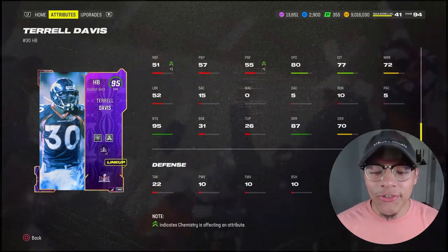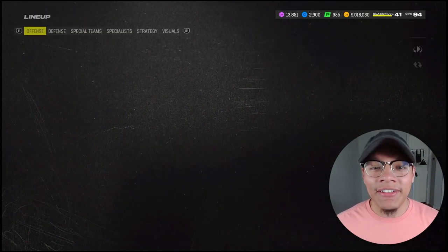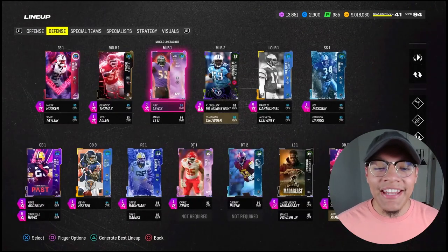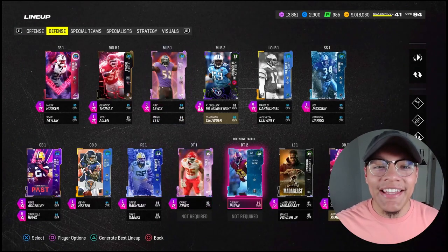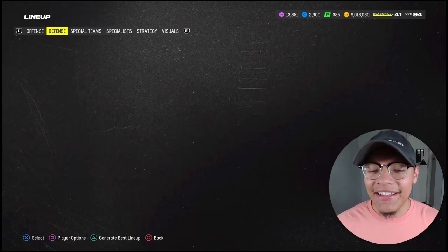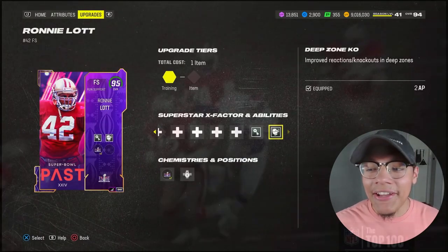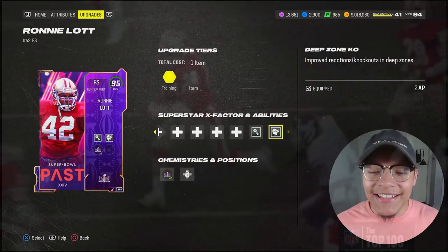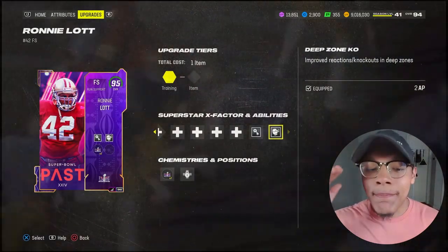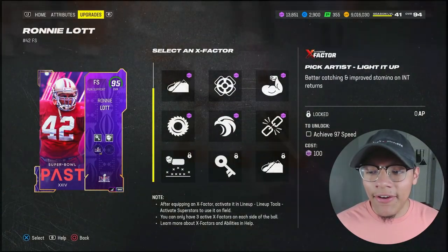He's also rocking 92 truck with 95 juke move, so he can definitely do it all in the open field. 87 short route running as well - he's gonna get open against band coverage. This card should go absolutely crazy. Now for the defense, we got the second best safety that dropped today - 96 overall Ronnie Lott, playing him at corner. He's got deep zone KO for two AP, which is deep out and deep end combined, and pick artist for zero AP - those two abilities alone make him a must cop.